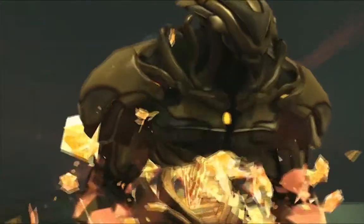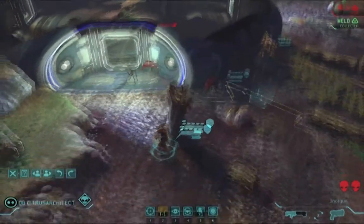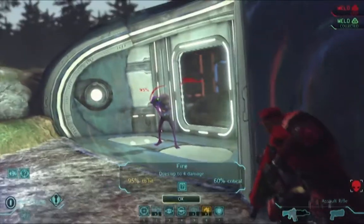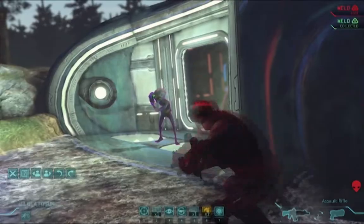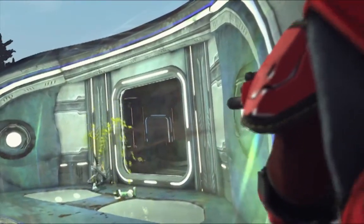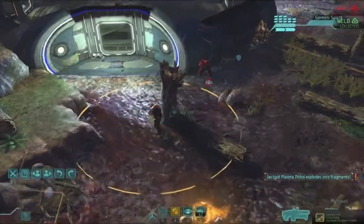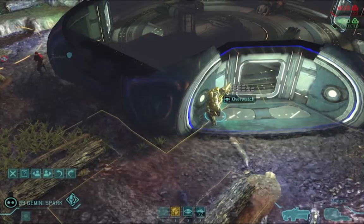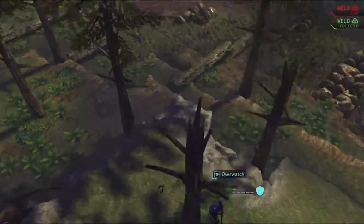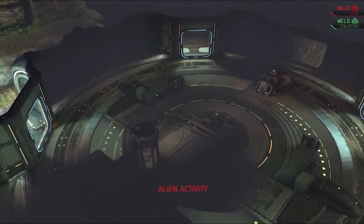My plan now drastically changes. Citrus Architect is well within shooting distance of the outsider, and as covered before, he is highly accurate and very critical. One shot from the outsider could kill, so we let Beetlebird handle the sectoid. As for Citrus Architect, he's in the outsider's crosshairs, so we'll opt for cover. Everyone else just goes into overwatch. Thankfully, the outsider doesn't go all Rambo on us, and instead opts to retreat to the middle of the ship.